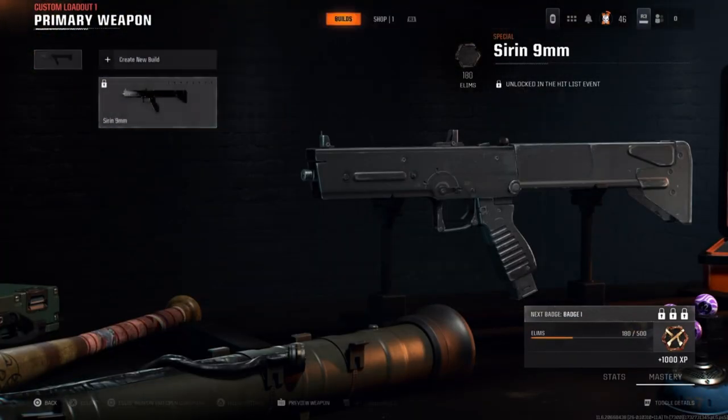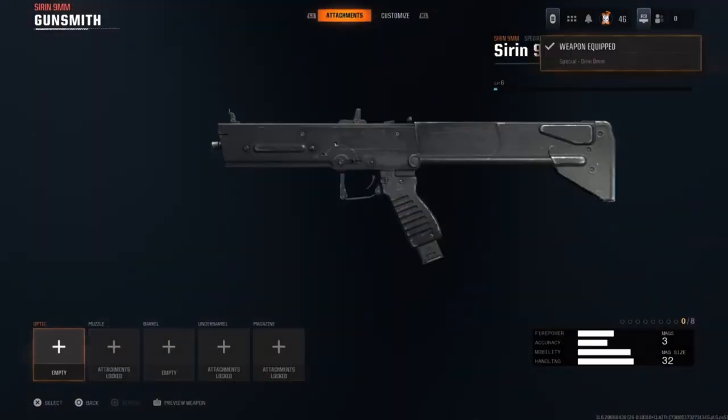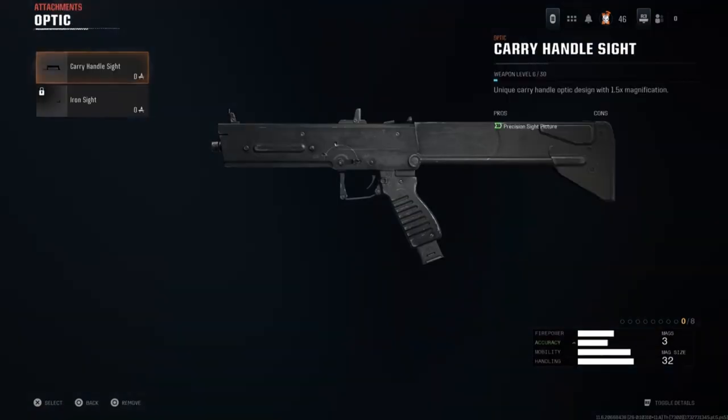Interact with the Siren 9mm by pressing X on PlayStation and enter the store menu. Hover over the deck, collect a gun and press square on your controller. This will then open up Gunsmith.